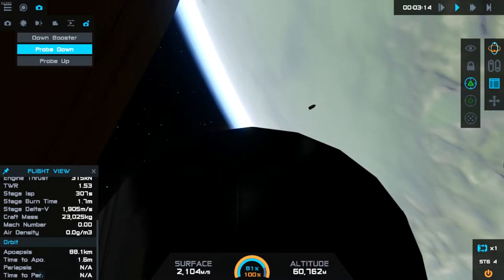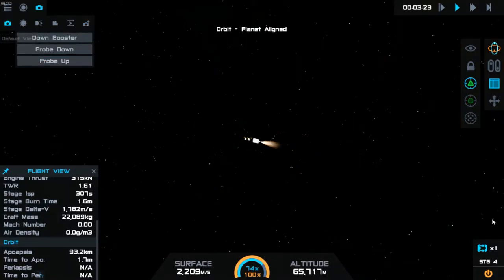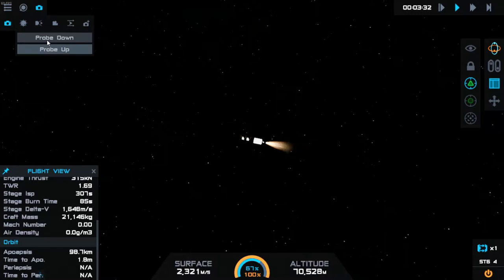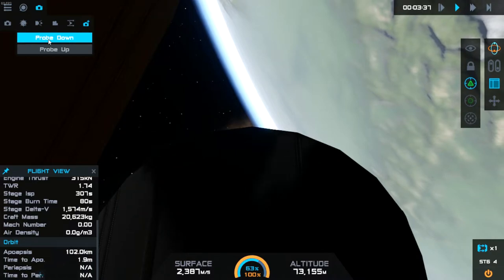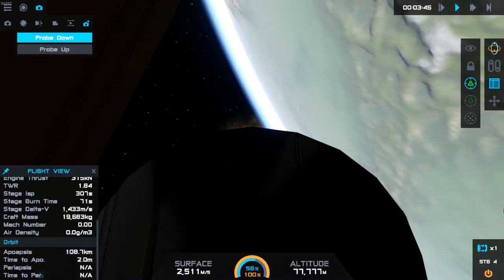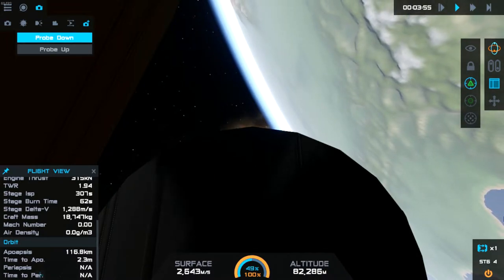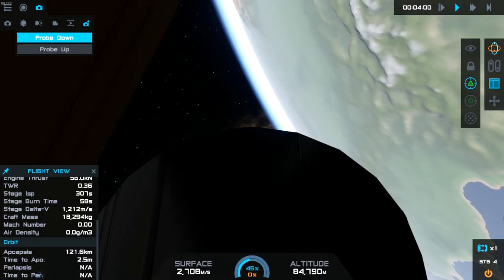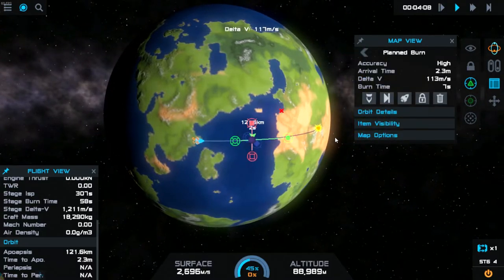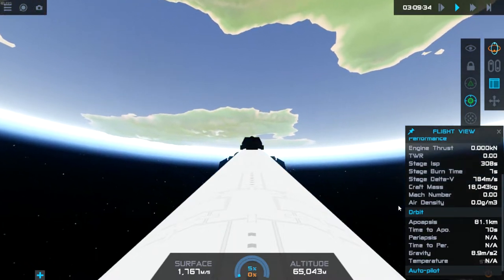Nice little shot of the fairing separation there. We might finally see the satellites — I'm going for these onboard views since the SpaceX-style format isn't happening. So the mission is progressing: we're getting rid of our first stage, which is going to land back on the planet. You'll see that after this burn finishes to get into orbit on the second stage. There we go — the first stage is on track and we'll go back to land it.